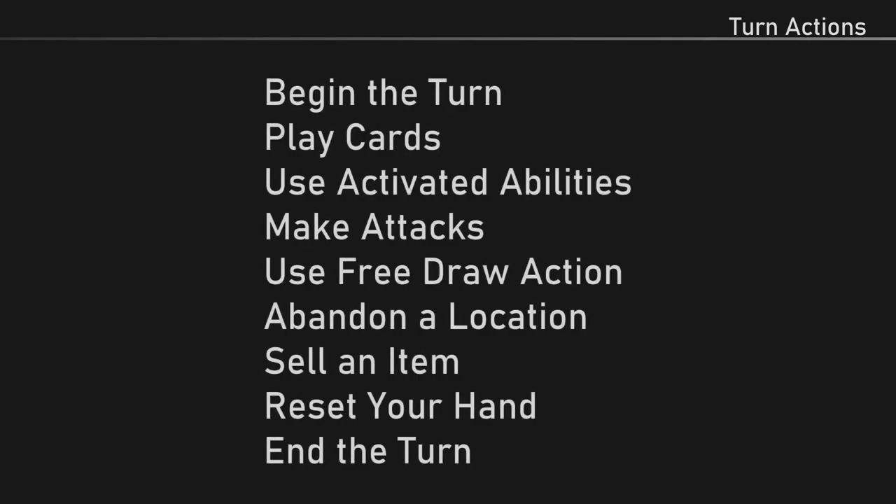During your turn, you can perform the following turn actions: begin the turn, play cards, use activated abilities, make attacks, use the free draw action, abandon a location, sell an item, reset your hand, and end the turn.